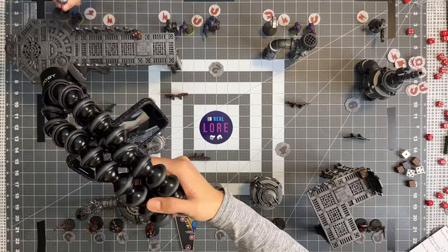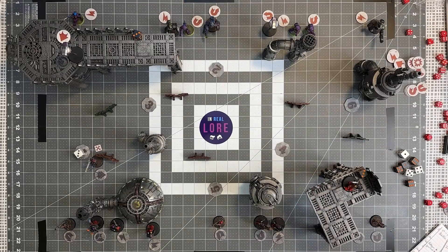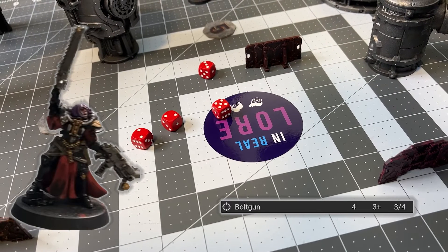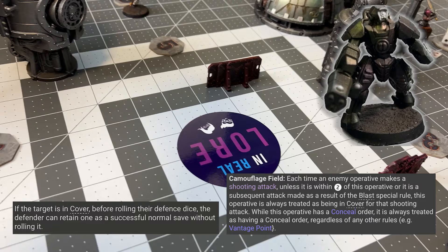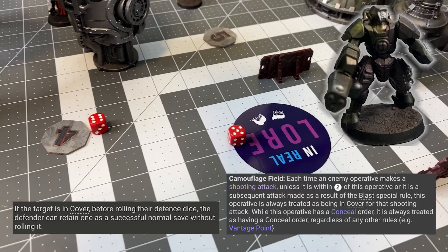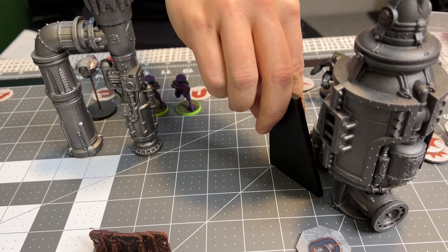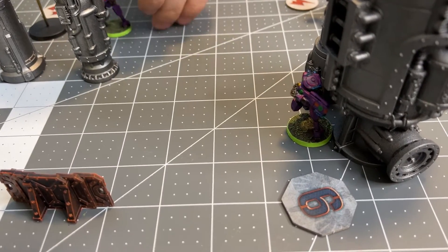This ensures she won't be shot unless I have a vantage point. I move one of my marker lights up top to put a marker light on that sister, and Sonam moves one of her sisters up top to shoot her bolt gun at my stealth suit. She's going to hit with four dice on three-ups, getting two hits — regular hits doing three damage each. With the stealth suits, because they are camouflaged, they have cover always, so one dice is automatically a save. I just need to save one more and I saved both. I move a pathfinder up, put him behind some piping, complete the objective, and get myself one victory point.